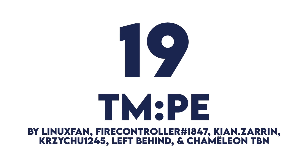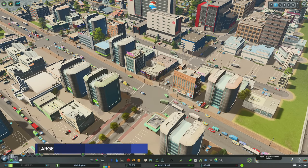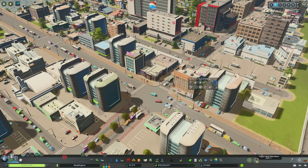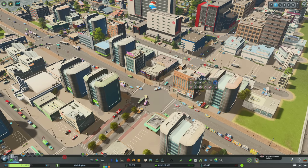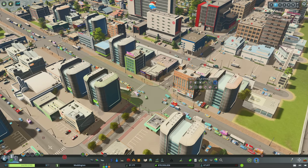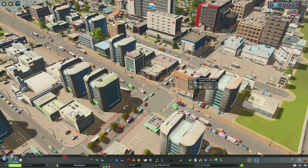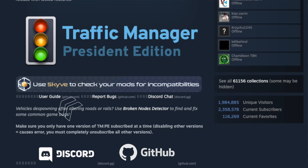Number 19, Traffic Manager President Edition. TMPE is an absolutely wonderful mod, and most people would rank it higher on their list. The reason I'm ranking it where I am is it's a very complicated mod. I think people can jump to using it to solve traffic problems and create wonky solutions when they could have solved things by having proper roadway hierarchy, transit service, or even using the built-in traffic management tools. I'm going to go through each of these tools at a high level and recommend you check out the TMPE Wiki, linked on the TMPE page in the Steam Workshop.